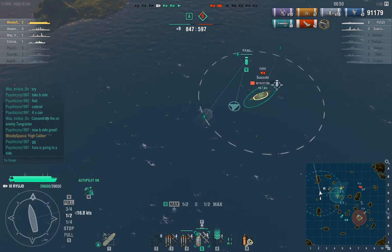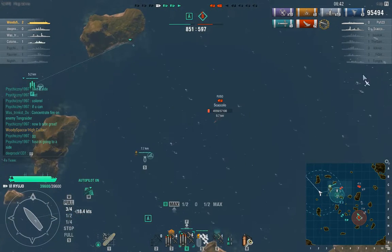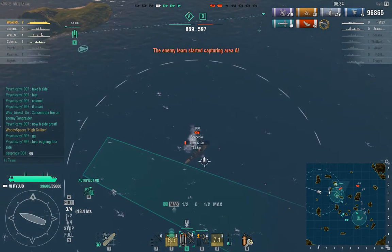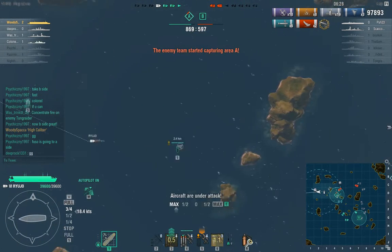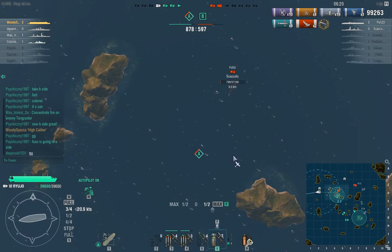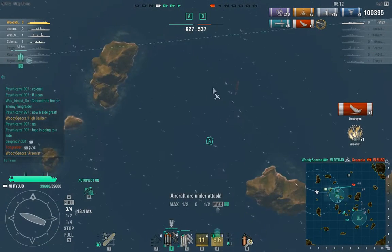One fire is going to be enough to take out the Fuso. Just to be safe I've got a torpedo bomber squadron coming in to finish him off, but I can probably just wait for him to die from fire. There's an icon that pops up when you get spotted, and that hasn't happened — there's an island in the way. There he goes. I'll get the Arsonist achievement because I killed him with fire, and I've got 100,000 damage, which is pretty impressive in a ranked game.